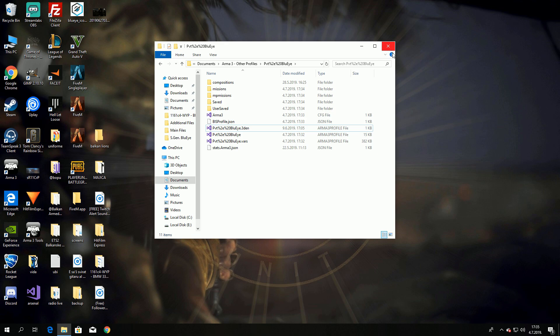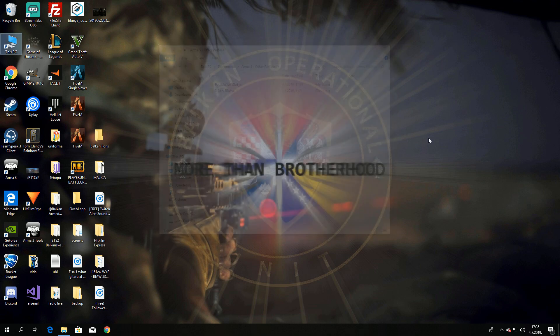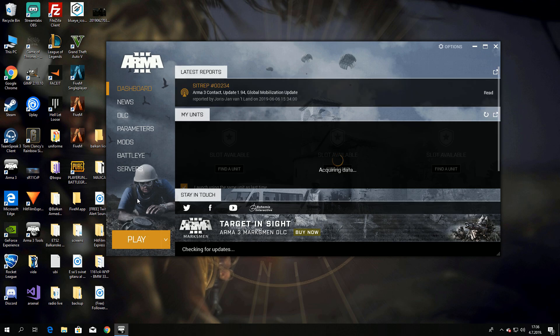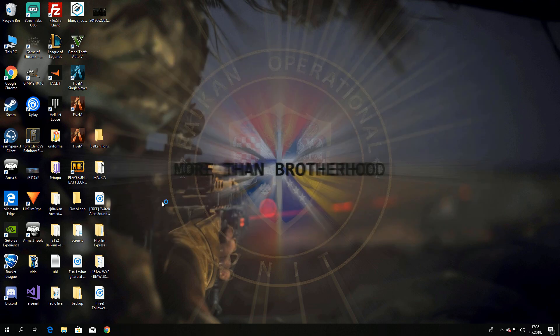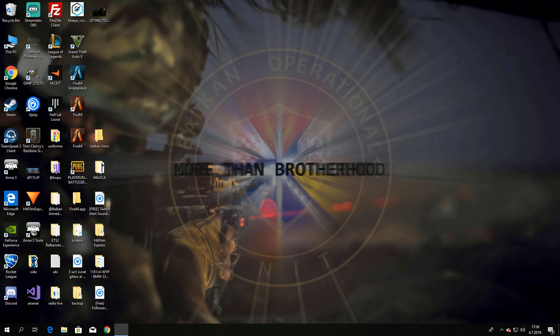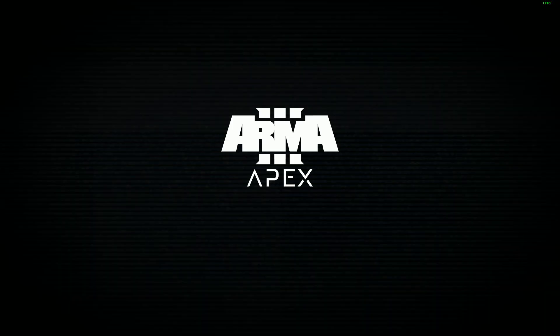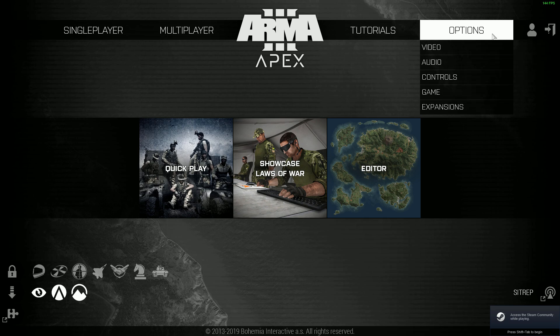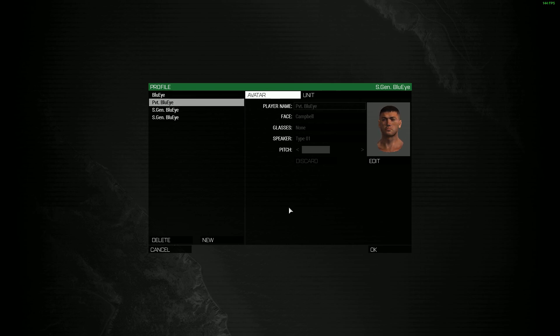Now let's check it out in-game. We're going to open Armory again and load into our new account to show that we actually succeeded. Okay, Armory is loading — Continue. This is our second account; I'll switch to the new one I created. Here we go!